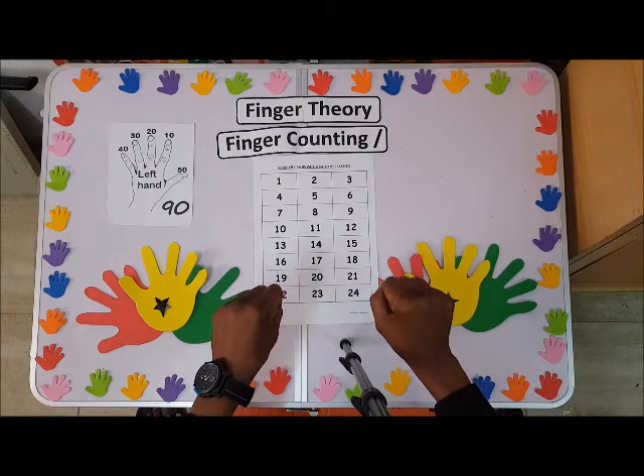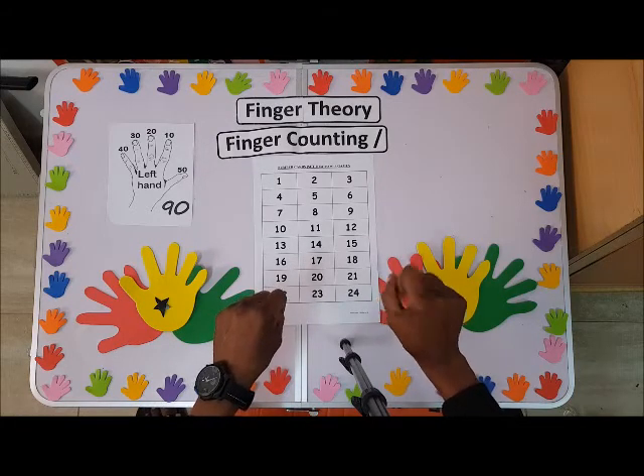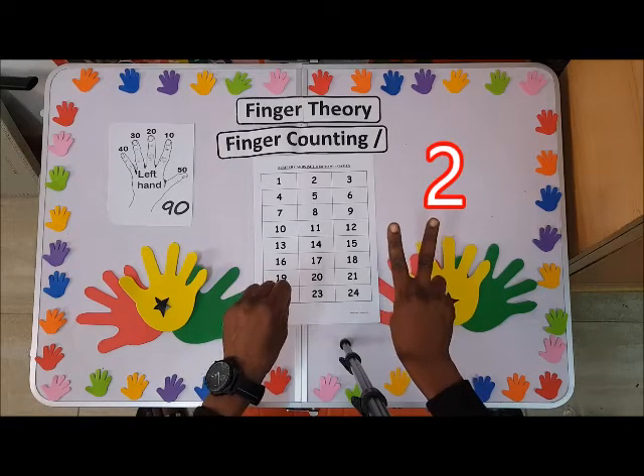We have zero, so one is a unit, so it should be on the right hand. We have one — this is one. Can you show us two? Two also is a unit, so we have one, two. This is two.